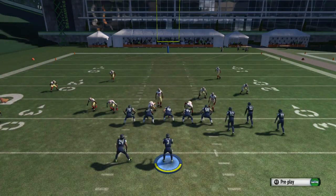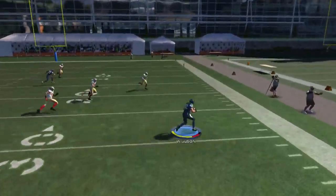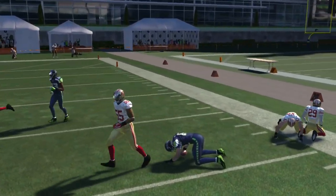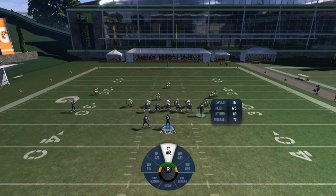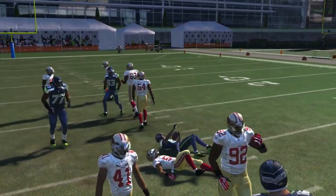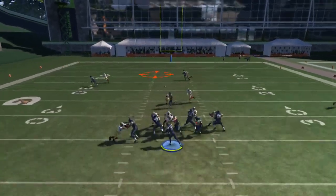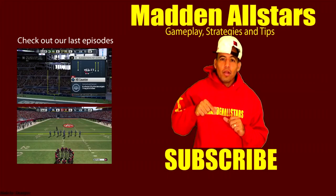I throw deep. Flat guarded, middle wide open - we read that linebacker. What is he doing? Is he leaving his assignment? Look at this - middle linebacker blitzes, so circle is open. They're playing man coverage - this is a man blitz. We do it again: read the inside linebacker, he's blitzing - triangle is wide open. If he would have been covered by the cornerbacks, the guy crossing would have been open. Those are the key players I'm reading in this formation.